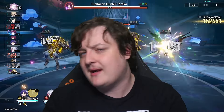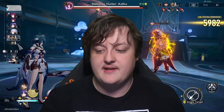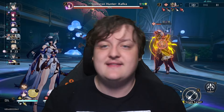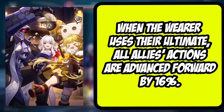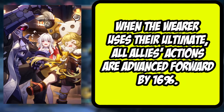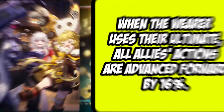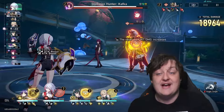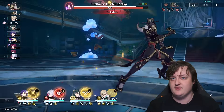Let's briefly go over her best light cones. Her best-in-slot is probably Dance Dance Dance, because it advances the entire team's action whenever she uses the ultimate move. It doesn't rely on buffing allies with the ultimate directly — it just advances everyone's action forward, which keeps the team in sync and makes them a bit faster without messing up speed tuning.